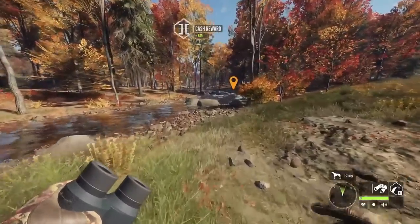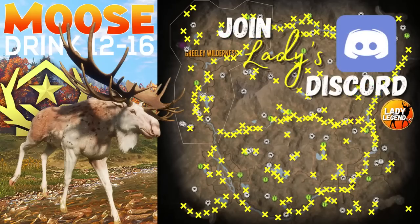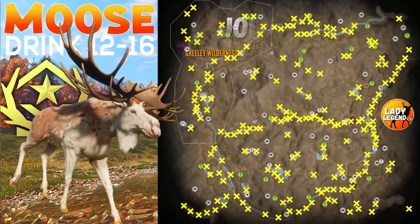Let's have a look at that hotspot map. These are all my personal Moose zones — I have close to 200. Basically, you need to search every piece of water on the map to find all of your Moose drink zones; they are everywhere. Every hotspot map from today's guide will be posted to my Discord, and the link is below the video.